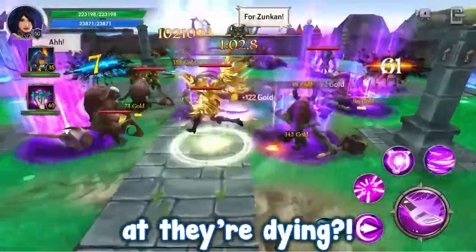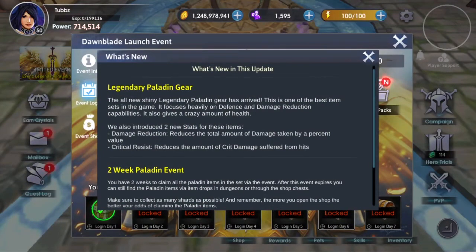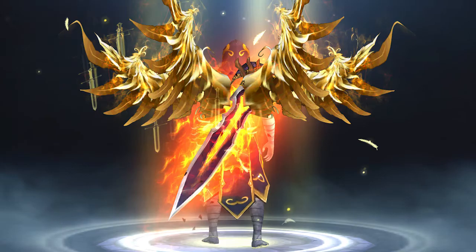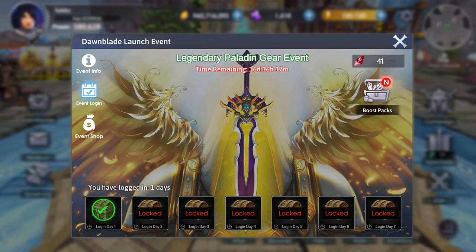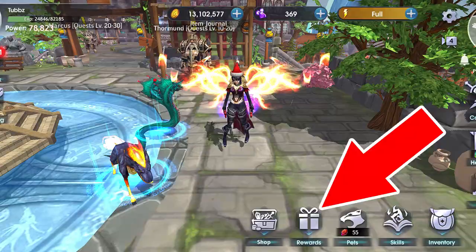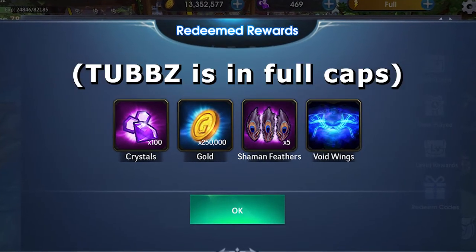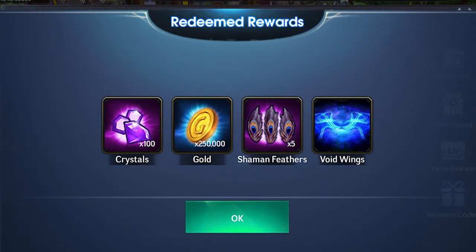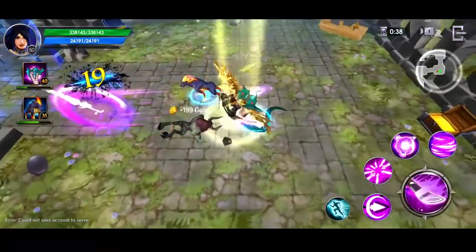I'm running at them and they're dying — what is happening? Hey guys, welcome back to Dawnblade! Dawnblade have just released a brand new update. With this update we get a brand new legendary gear set called Paladin, as well as an event to unlock the full Paladin set by collecting shards. If you redeem code 'tubs' in-game you'll get 100 crystals, 250,000 gold, five shaman feathers, and a pair of void wings completely for free. Dawnblade is available on iOS and Android — download it today and get your legendary Paladin set.